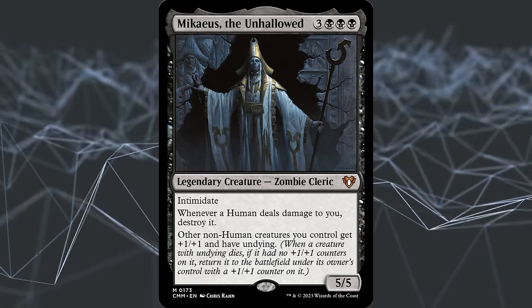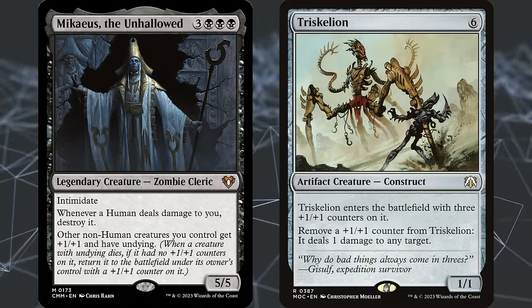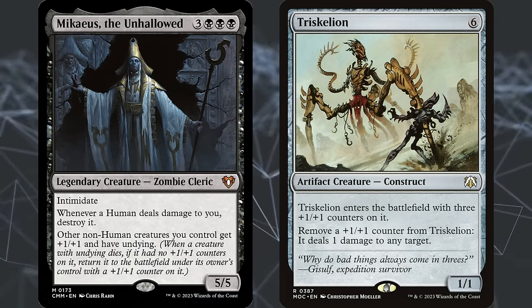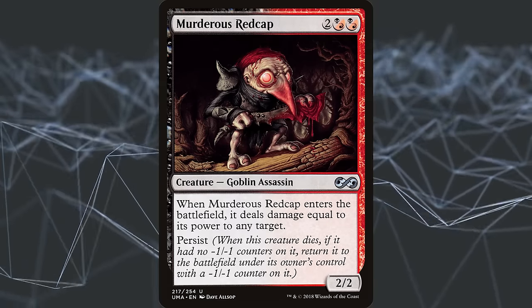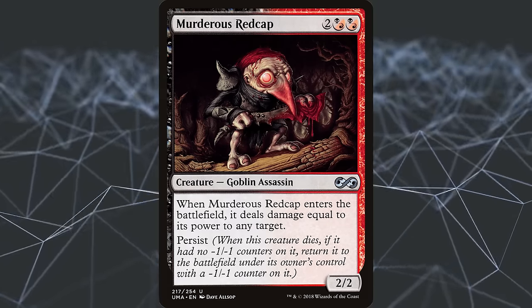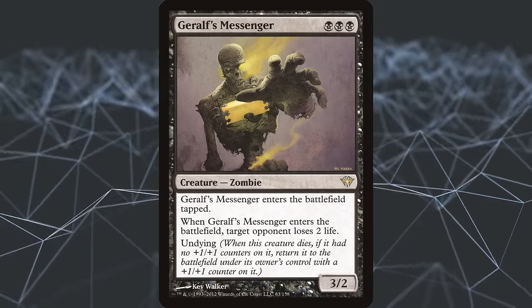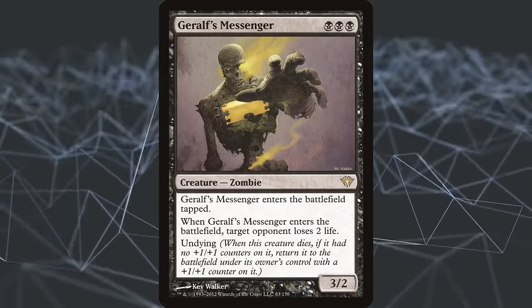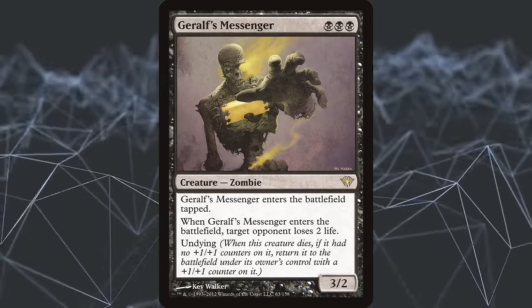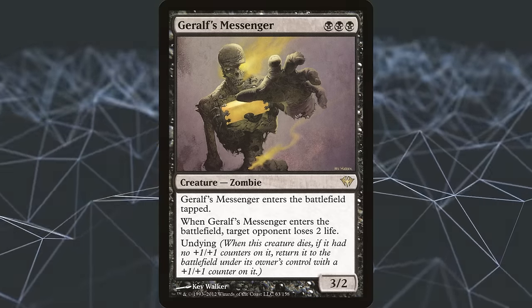Mikaeus, the Unhallowed gives every creature Undying and opens up its own world of combos with creatures like Triskelion that are able to manipulate their own counters. It could also be argued that Persist belongs on this list instead, since it came first and is a very similar ability, returning the creature with a minus one minus one counter. Creatures with Undying see competitive play to this day, even if its main utility as a mechanic is as a combo tool. That said, most keywords don't offer any potential for infinite combos at all, and Undying is worth at least a spot on this list.